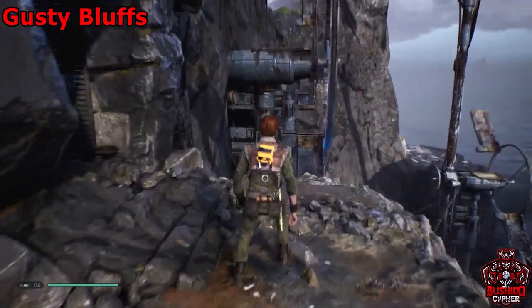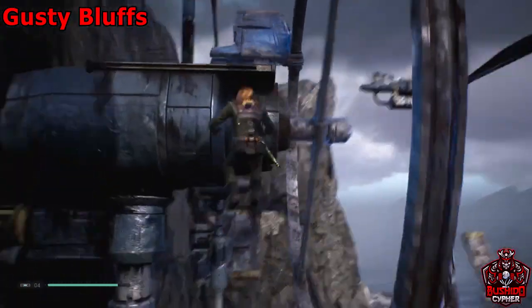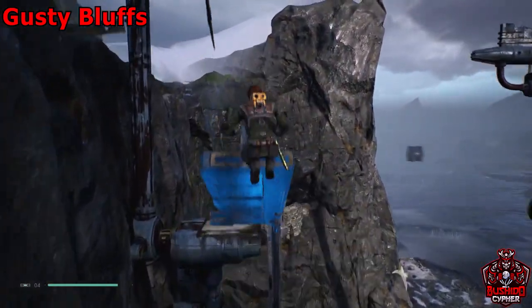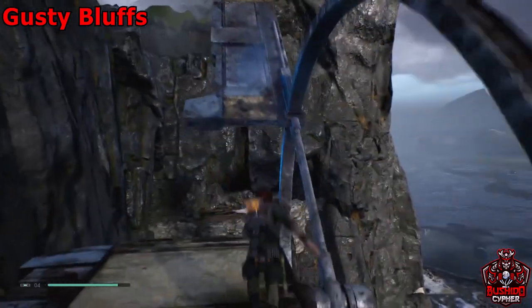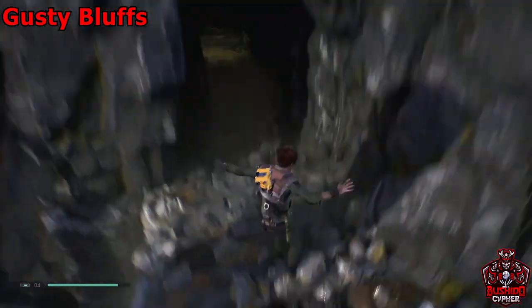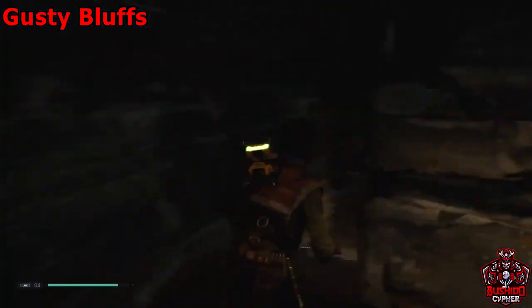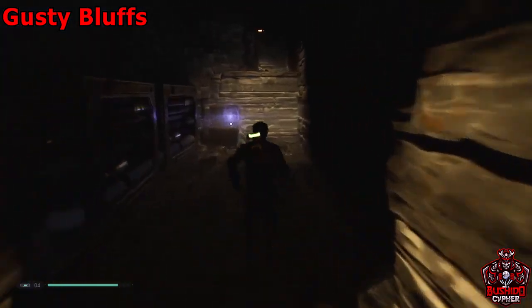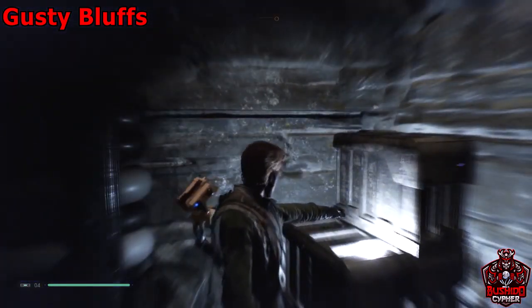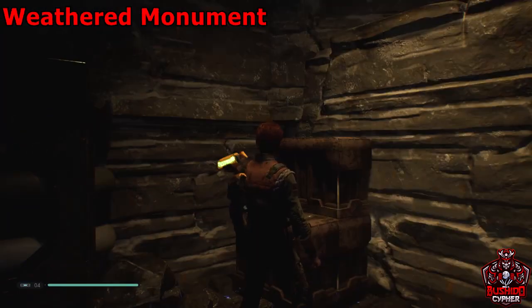Freeze those windmills and keep climbing. Give it another freeze when you get to the top, freeze the next one, jump and freeze it again — you can only freeze it when you're not on it, so jump to freeze it so you don't get launched across the map. Then go in this little alcove through tight hallways and you'll find a force echo which is also a secret and a life upgrade.